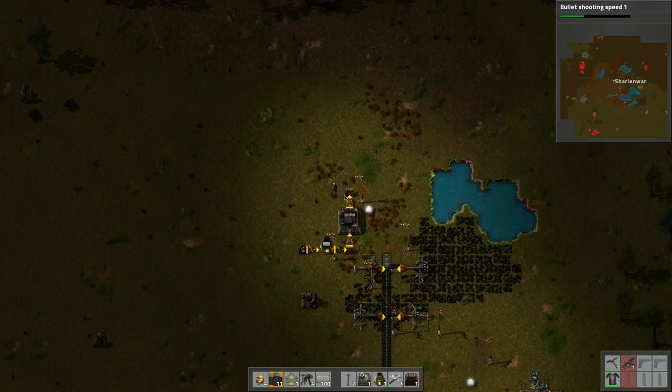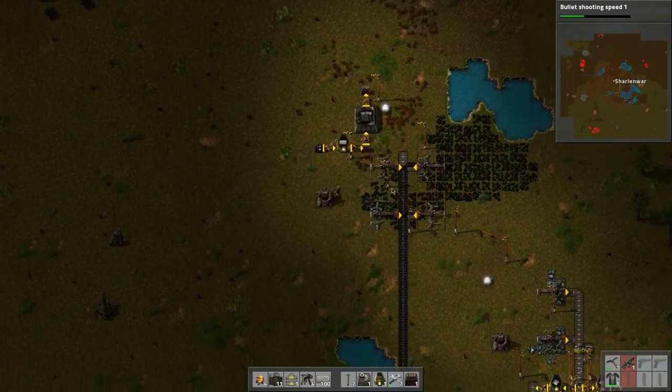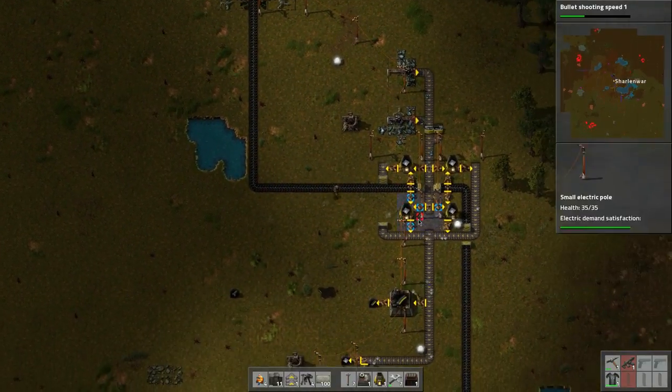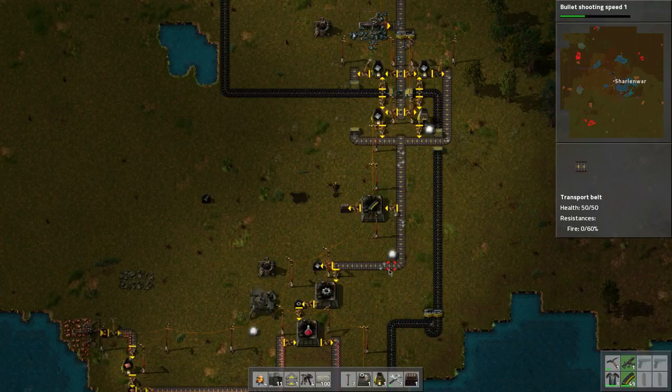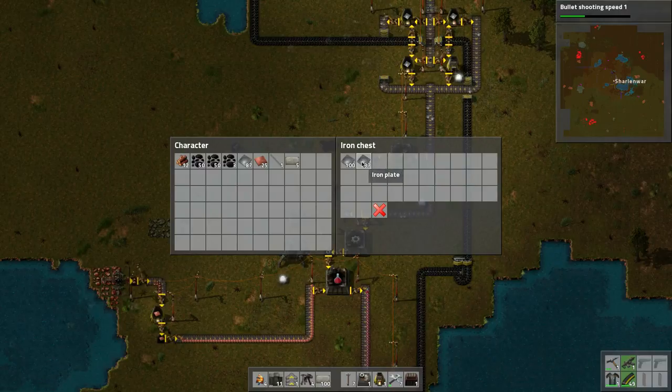Let's make sure there's fuel in here. Everything's doing good, we got ammo in there, and looks like the attacks have stopped which is good. We'll continue building ammo.